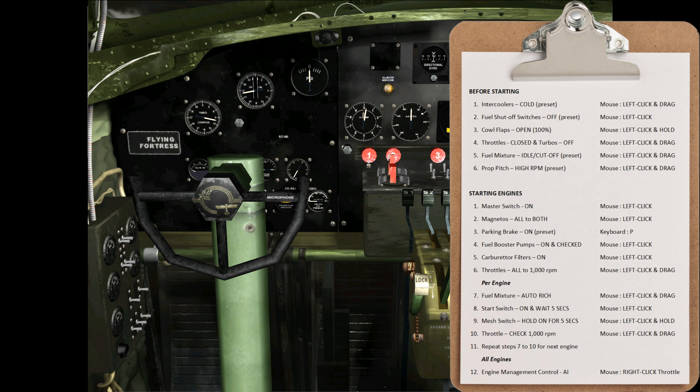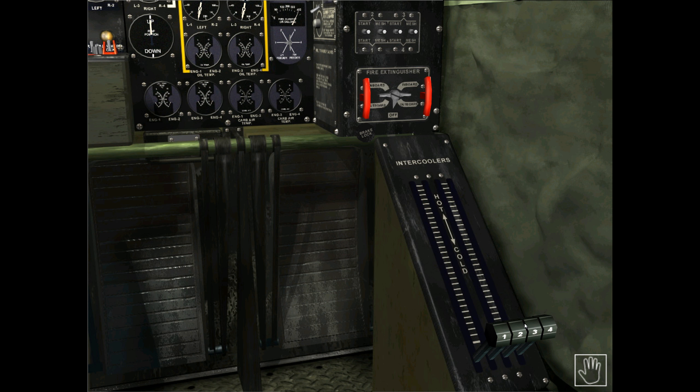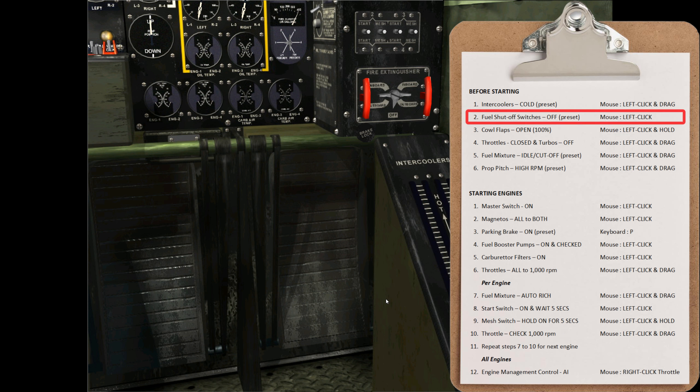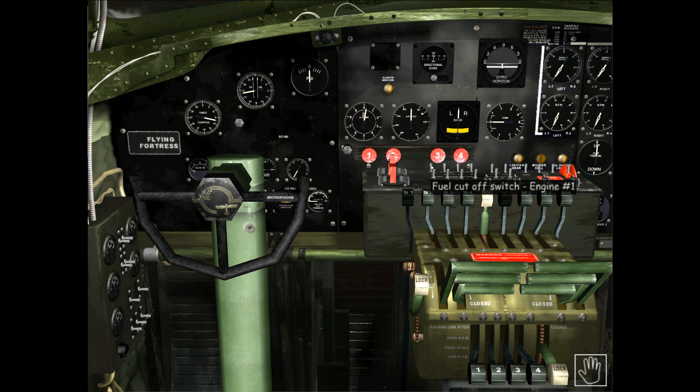The high-difficulty checklist includes some additional steps in the before-starting procedure. The first new step is to ensure the intercoolers are set to cold — press F9 on the keyboard. The intercooler controls are over here on the far right and are always preset down in the cold position, so they're exactly where we need them. Next, check the fuel shutoff switches — again these are preset correctly, so those first two steps are things you can probably just ignore when playing this game as they are always in their default preset positions.